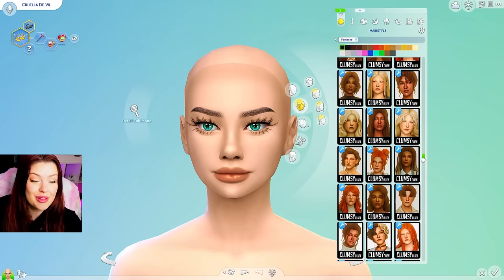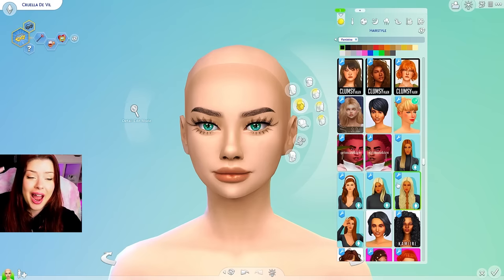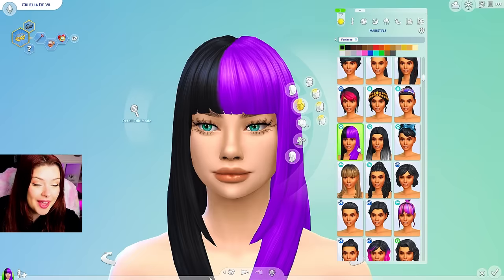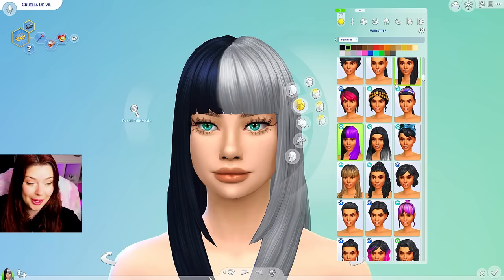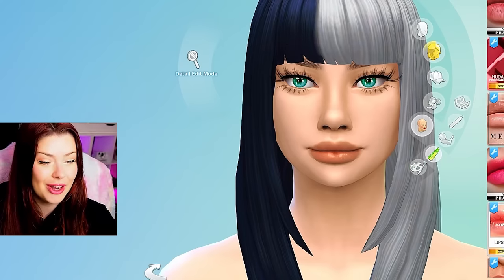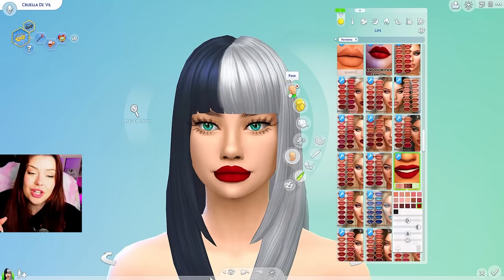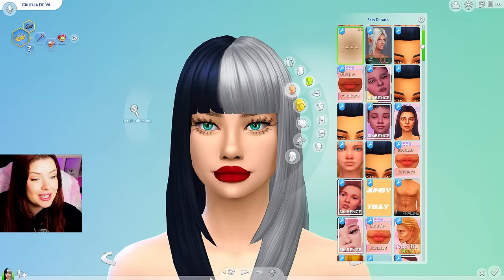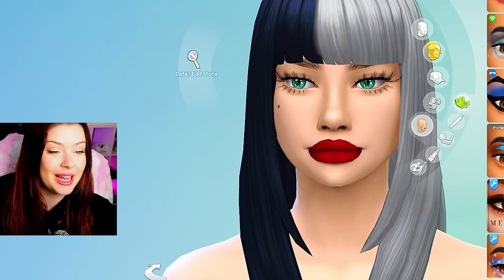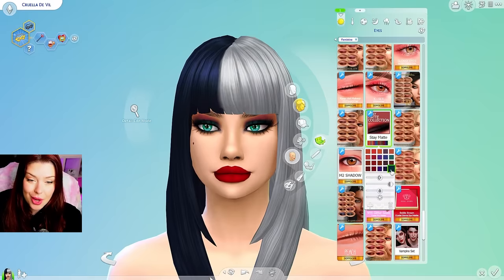We're going to try and find this sim some hair — this is probably the most difficult one because her hair is so iconic, half white and half black. We actually do have one in game, not custom content; it comes with Cats and Dogs, which is pretty iconic on the Sims team's part. For her makeup, I noticed that a lot of the villains have a really red lip. I like this one — I like the liner that comes with it. She has a beauty mark too, so we're going back into skin details for that. For her eyeshadow, I want to give her a smoky eye — going back to the Emma Stone look. We'll give her a little bit of blush with a highlight.